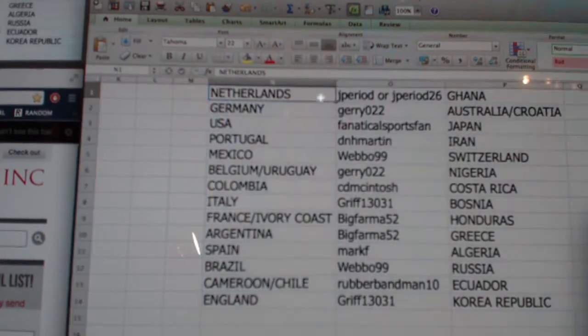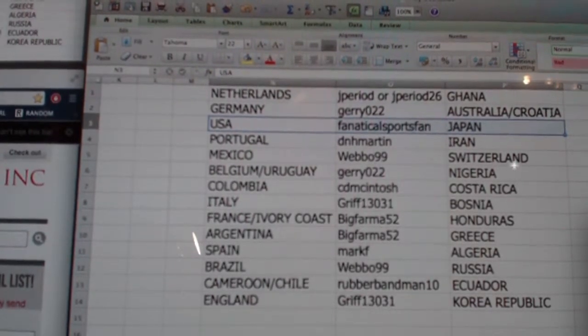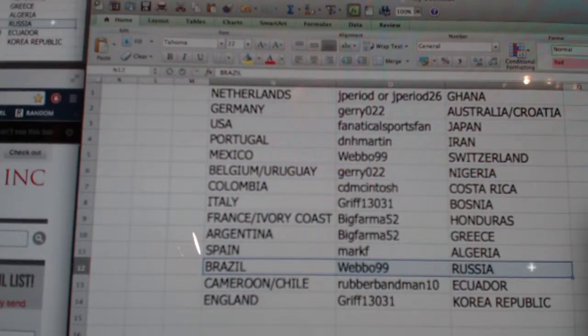Alright, here's your teams. J period: Netherlands and Ghana. Germany, Australia, and Croatia for Jerry. United States of America and Japan for fanatical sports fan. Portugal and Iran for DNH Martin. Mexico and Switzerland for Weibo. Belgium, Uruguay for Jerry plus Nigeria. Colombia, CD Macintosh with Costa Rica. Italy and Bosnia for Griff. France and Ivory Coast for Big Pharma. Also Honduras, Greece, and Argentina. Mark F had Spain and Algeria.